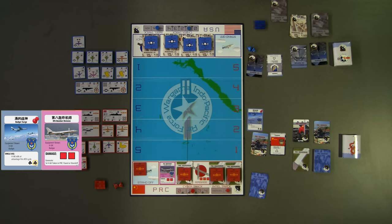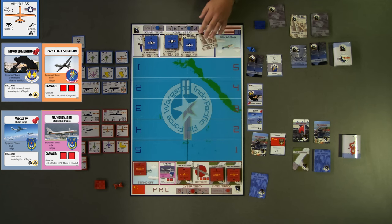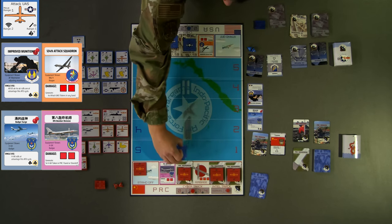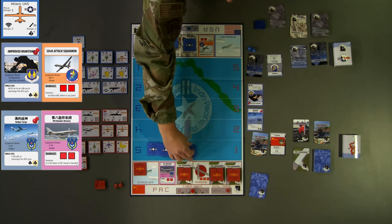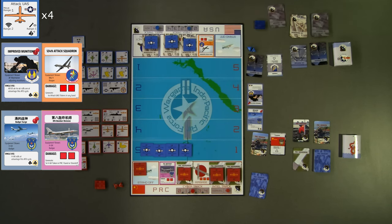For blue's first turn, they choose to play the improved munitions enabler card, another single use card with enduring effects to make all US air-to-air attack rolls to be at advantage for this ATO. The blue player similarly chooses to generate this turn, activating their attack UAS squadron. Attack UASs have the special ability to generate to any range band. In this demonstration, the blue player chooses to generate them to blue band 5, putting them within striking distance of red ground tokens and cards. The collective red and blue turn 1 is now complete. Each side will continue taking turns until one side has all tokens and squadrons destroyed or both players choose to pass or are unable to conduct future strikes with remaining assets.